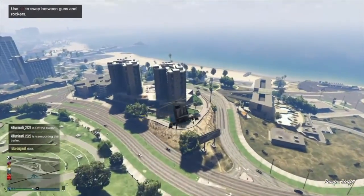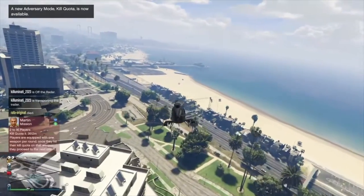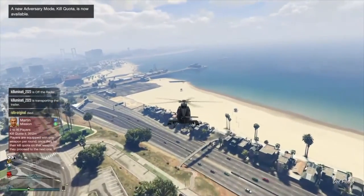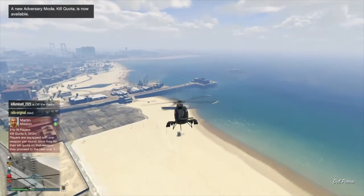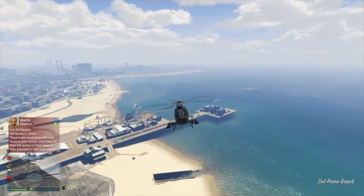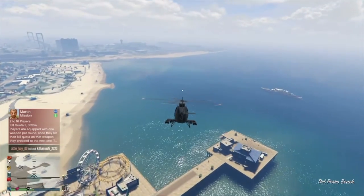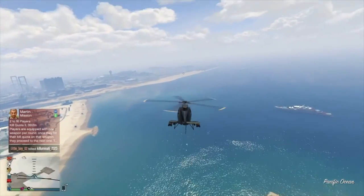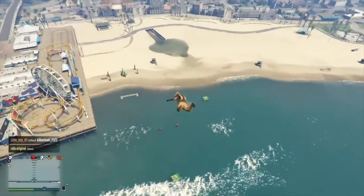We're going to fly over to the water — you can do this in any body of water. Some other videos say you have to be in a little pool up to the left, the one I sometimes jump into, but you can do it in the regular water as well. I've done it both ways. We're going to jump out and land with our parachute.